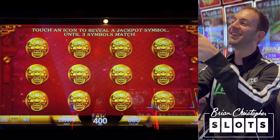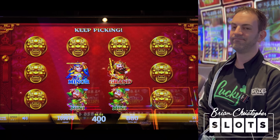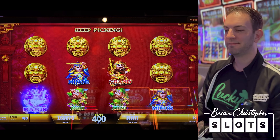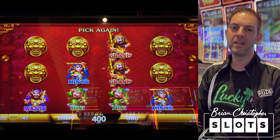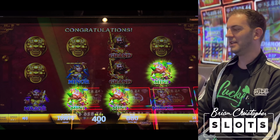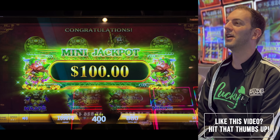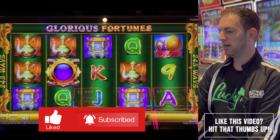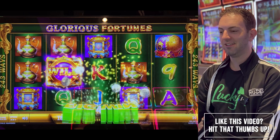Here we go. Middle ones. Corner this time. Two grands. Two minors. Two minis. One major. Rude! Lowest one - $100 win. Back at 1800 though. Three minutes remaining. I think we're guaranteeing a win now, which is nice. I still can't get over spin number one - that thing was ridiculous.